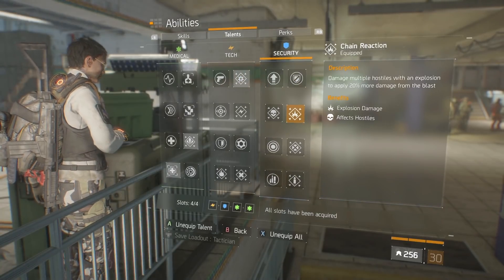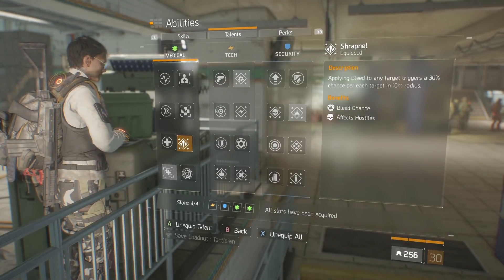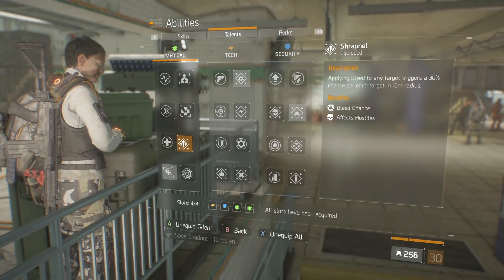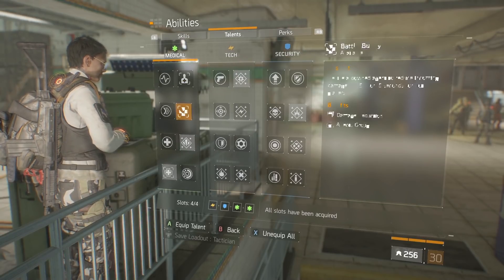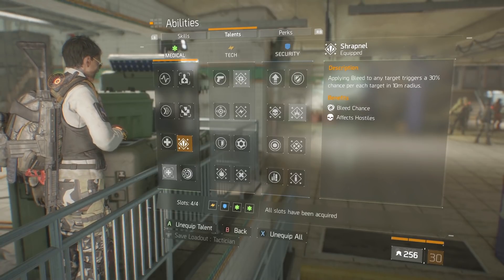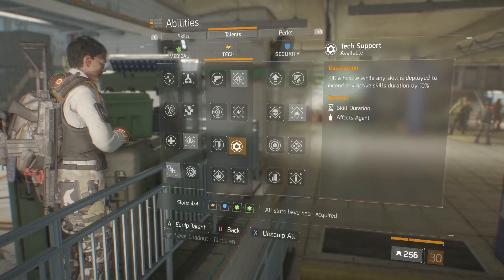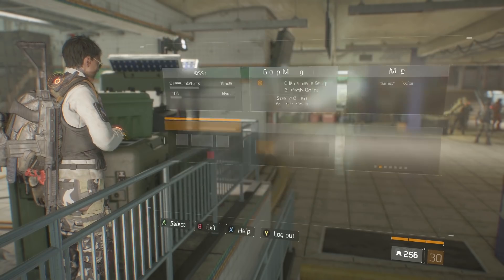Just so you can take a look at the talents — use Demolition Expert of course for the explosive damage, same with Chain Reaction. We're using Shrapnel because we will be causing a lot of bleed. Combat Medic just because there really is no other perk to help our explosive damage. We could do something like Critical Save, but we're not taking any damage, so those other talents don't really apply. We don't need Tech Support because our skills are pretty much instant anyway.